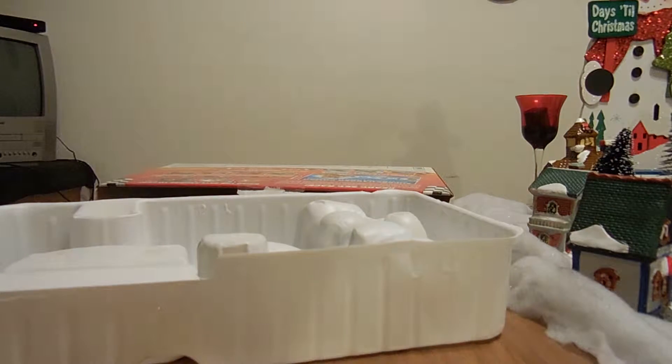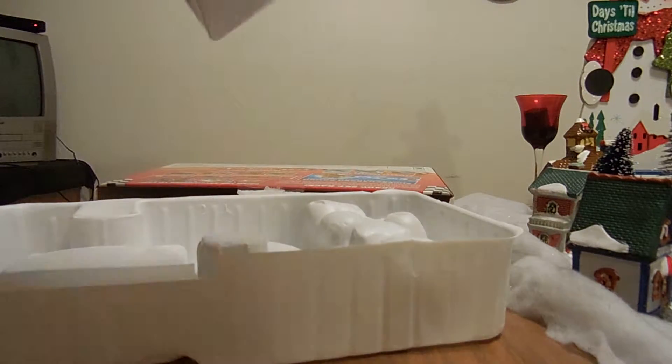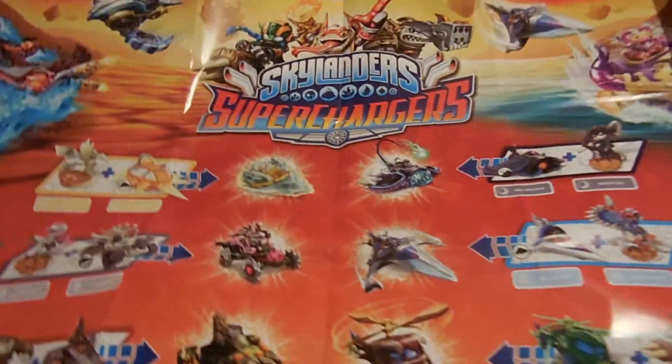Battlecast — we have some figure or some cards or something here. Apparently it comes with Battlecast cards. I don't even know what these are. Instructions — be careful, don't hurt yourself, put it together. What's this, a poster? Holy shoot — oh, it's a 'collect them all' poster. See if we can get this on camera — all the different Superchargers and their vehicles. Isn't that cool!